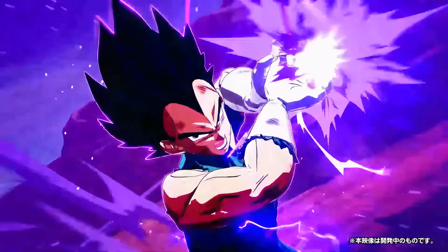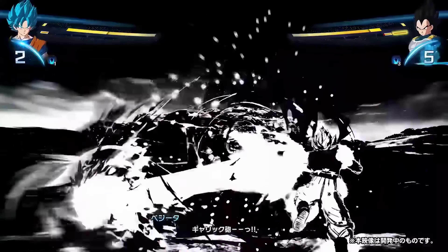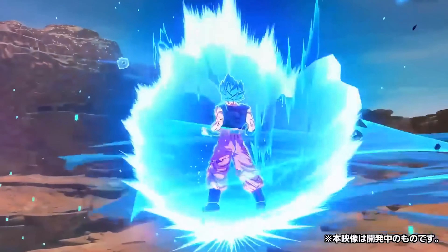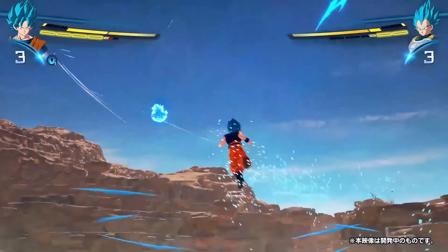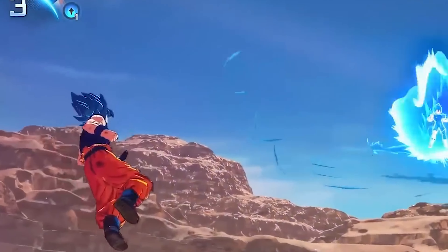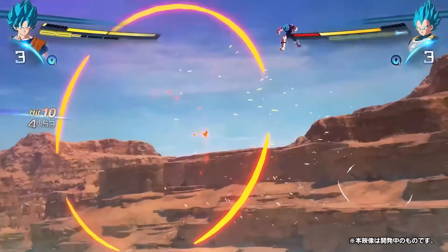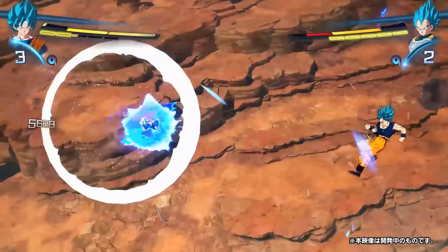With super perception, you can counter attack energy and ki wave blasts. It's all about timing and strategy. Plus, there is the vanishing assault move, which lets you instantly approach your opponents or swoop in behind them for a surprise attack. All these new mechanics add a whole new layer of depth to the combat.